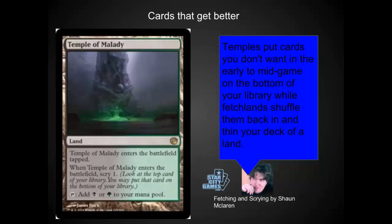The temples also get significantly better with fetch lands. I didn't realize this until I read Sean McClaren's article. I thought that the temples would just crash in price. I still don't think the temples are very playable in Modern. Maybe the Temple of Melody is. But in Standard, you're able to use them to put things that you don't want on the bottom of your deck early game and then use a fetch land to reshuffle your deck mid or late game to bring those cards back forward. I really like this synergy. It's going to be a very skill-intensive land set.